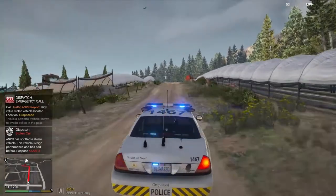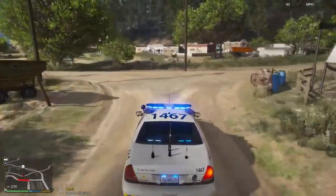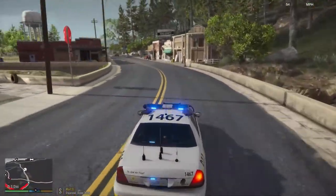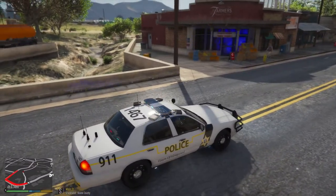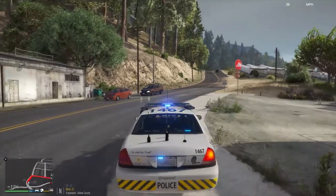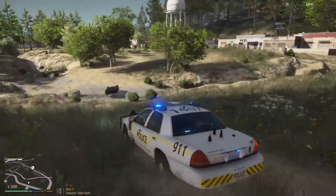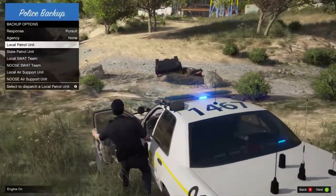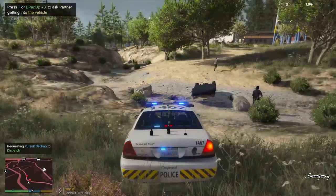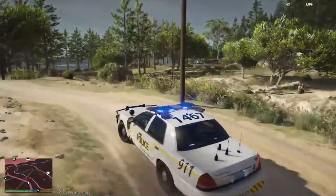We're in a crime vehicle. I'm taking a few minutes to catch up to it - he's coming this way. Get a chopper. Helicopter backup needed in Grape Seed. Dispatch, pursuit in sight. Attention all units, assistance required in Grape Seed. Units respond code 3.